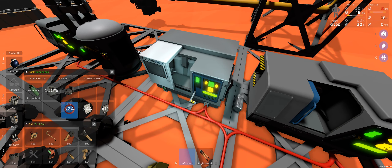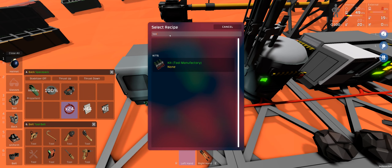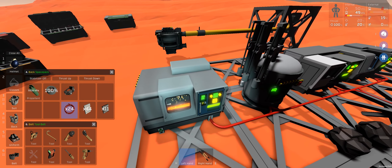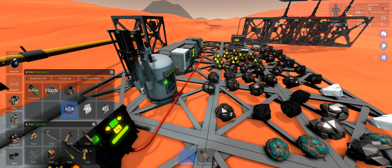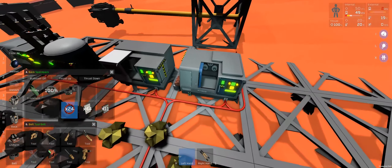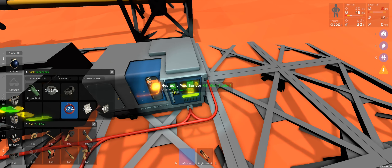Another idea I had: let's make a tool manufacturing station. This will allow us to make all our tools. There's also a couple of upgraded tools like an upgraded welder and upgraded hand drill. It'll also allow us to make additional mining belts, which I think would be a great way to store all the stuff I've mined.